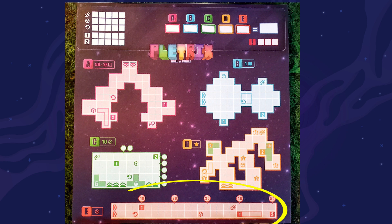The last area is E, the orange area. This one is quite simple but unconventional — you need to fill these two lines perfectly from left to right, and you get points based on how far you go to the right having perfectly filled everything in. If there are any gaps, your scoring stops where the gap is.